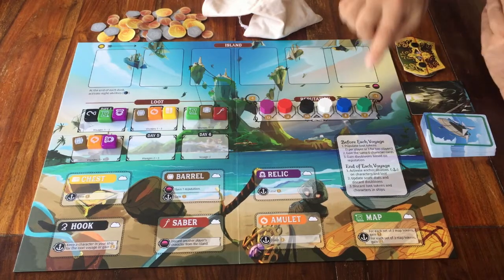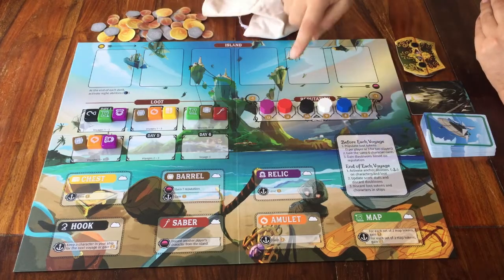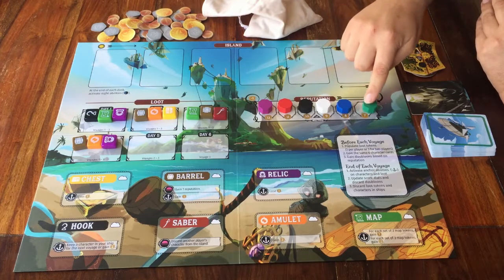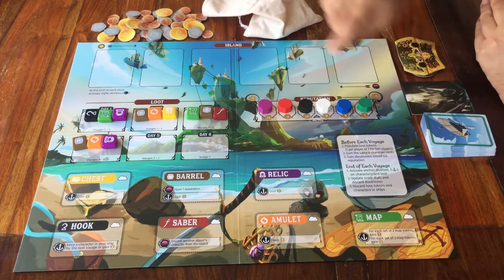Then comes the very last step before you're ready to play. Each player can take as much money as where the disc in their own colour is on this reputation track. I'm green, so I can take this much money from the supply.